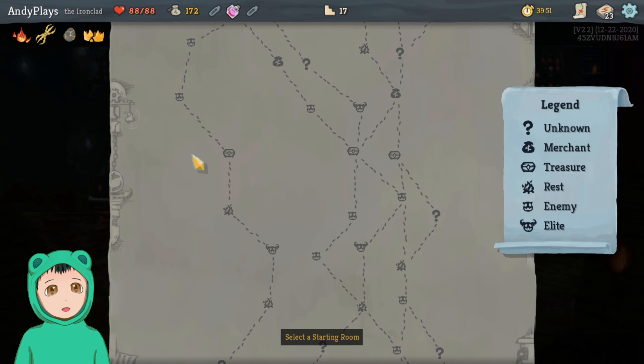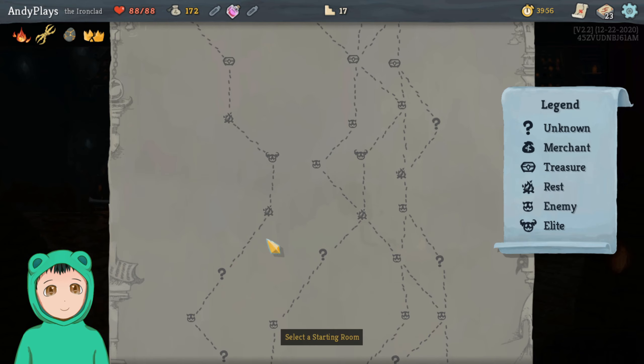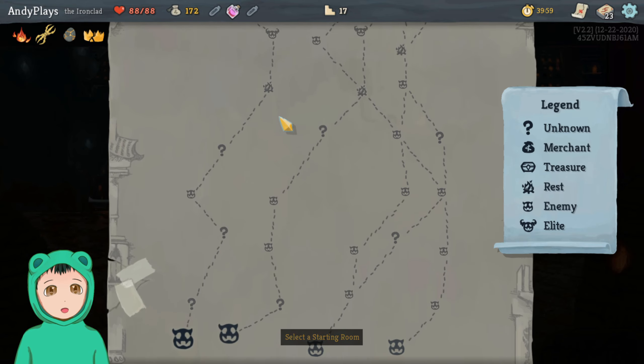Hopefully we'll do well. The left path seems very, very one-track but it does offer a lot of good stuff and a lot of question marks too. It has two campfires right there but it also has an elite right in the middle, so let's try it.